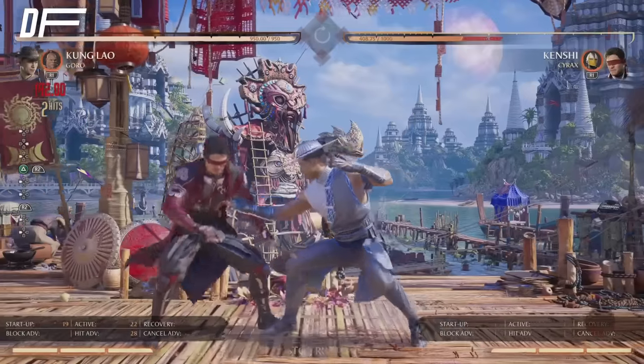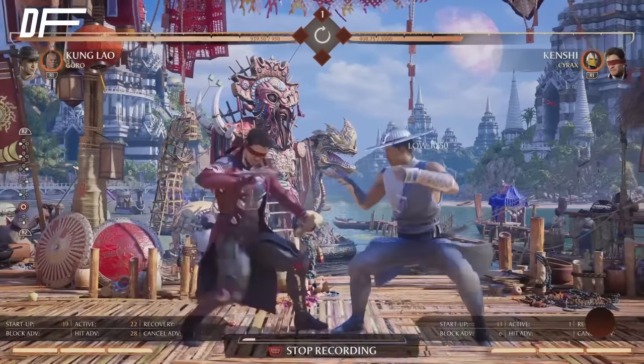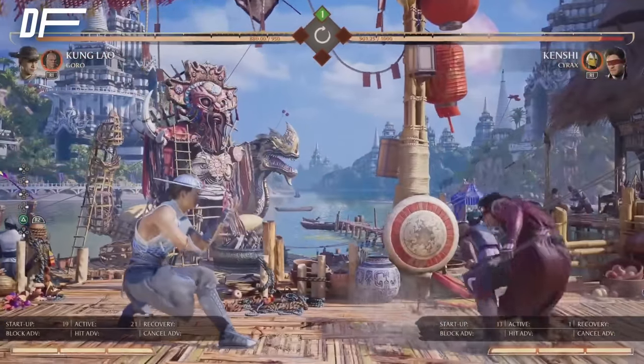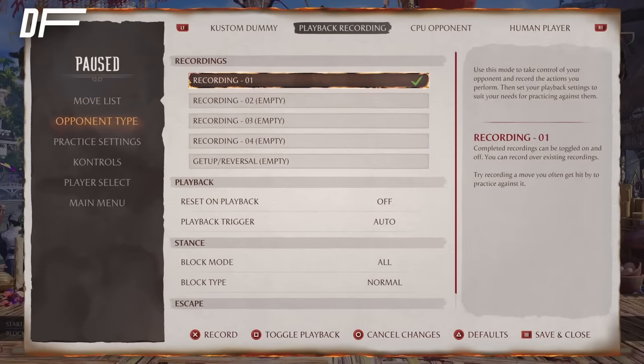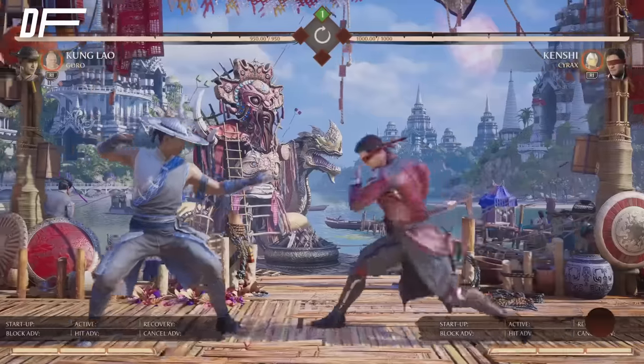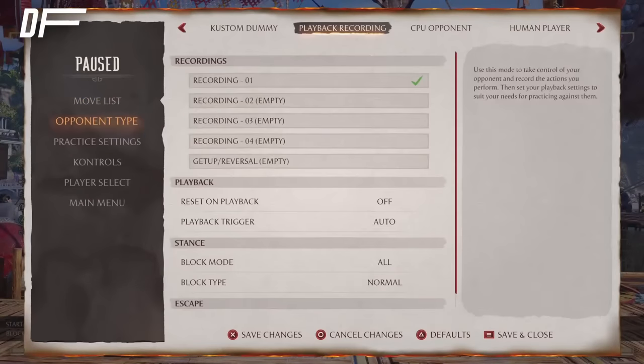This is the move you want to use. If they bait your wake-up and try to sweep you, you're safe — it doesn't matter. You're safe with two hits of armor. Even if they block and try to punish, it's minus seven, they can't punish it. You have a safe armor move.